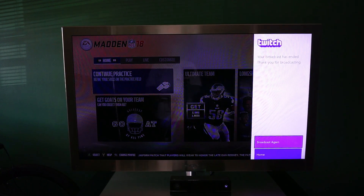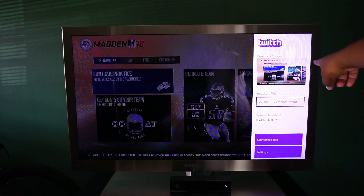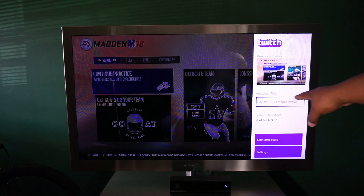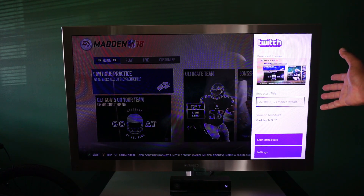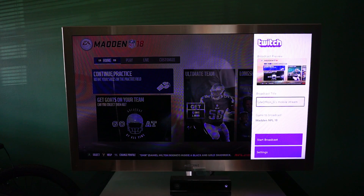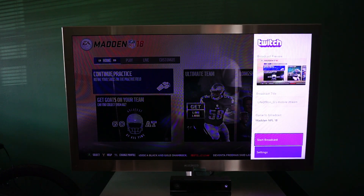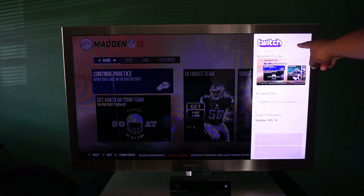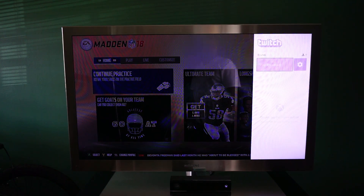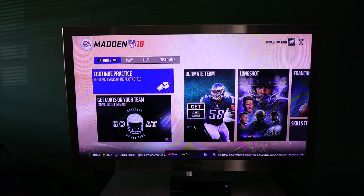You guys, yours will say 'Start Broadcasting.' Wait — you'll see it loading on your right-hand screen, and your main screen should show the same exact thing. You can also put in a title if you want. Right now it's not broadcasting, so go down to 'Start Broadcast,' highlight it, and press start. Do not back out of this until it says 'Live' — where you see 'Broadcast Preview,' that's gonna go away and it's gonna say 'Live.' When you see 'Live,' press B to back out.